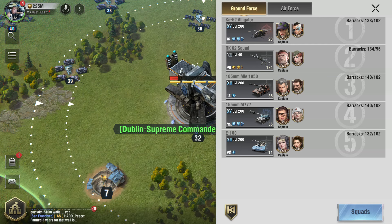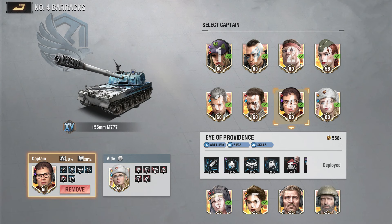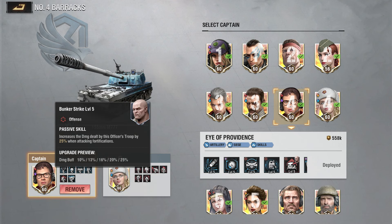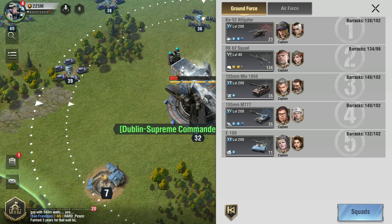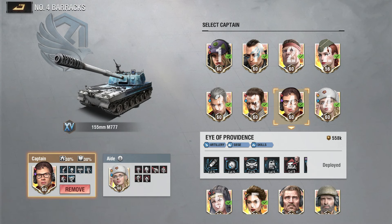The first thing I would change here is these two guys, because most of the time since you only have one RT, you're going to use it for both base damage and defense or attacking. So you want to have a balanced officer that can do damage to bases and also to troops faster.